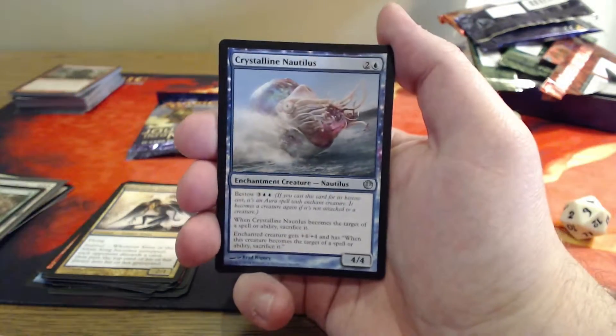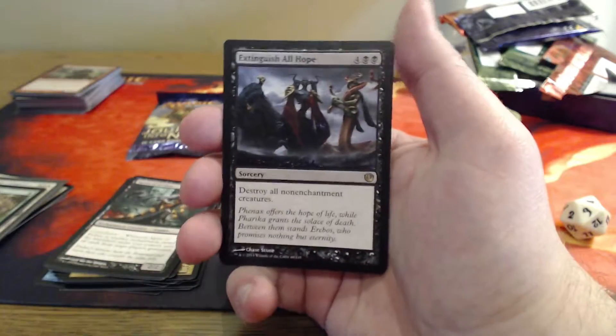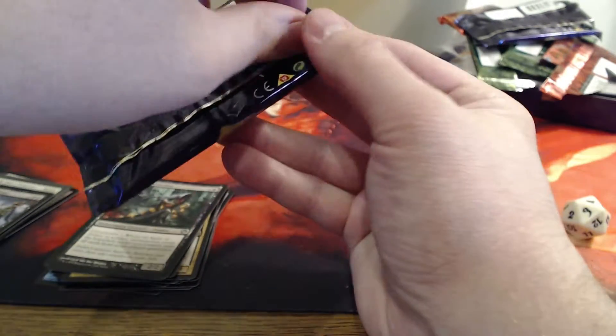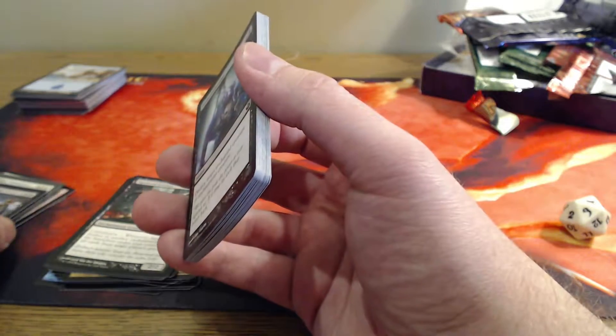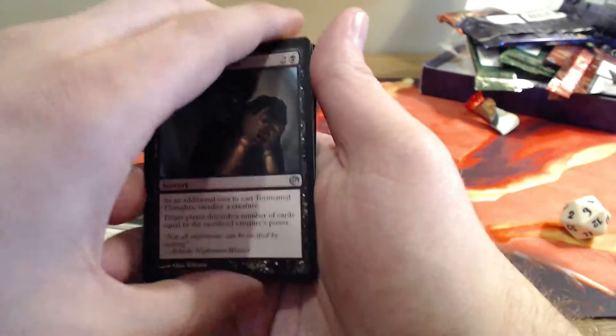First uncommon is a Crystalline Nautilus. Riddle of Lightning. And an Agent of Erebos. Extinguish All Hope again is our rare — six mana sorcery, destroy all non-enchantment creatures. Hit that subscribe button if you want to keep seeing videos like this, and hit that like button below. I want comments on which journey you enjoyed better — Journey 1 or Journey 2 — and why. It's not always about the money or the value; sometimes there are certain cards you like to see. Maybe I narrated one better than the other. I definitely got into the first series a little more. I wasn't planning on doing this series, but I'm glad I did.